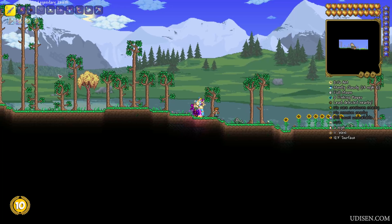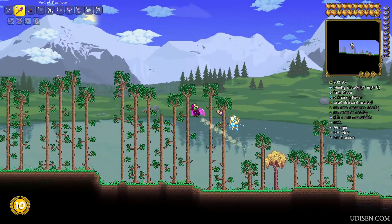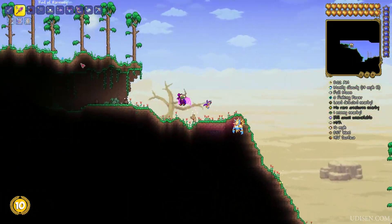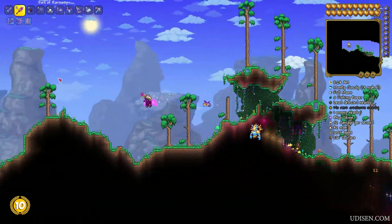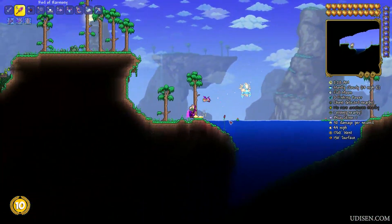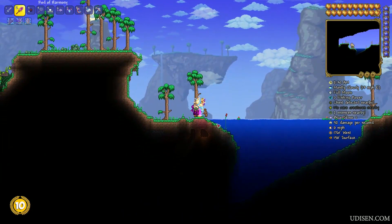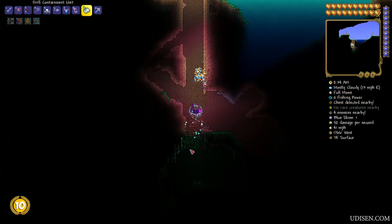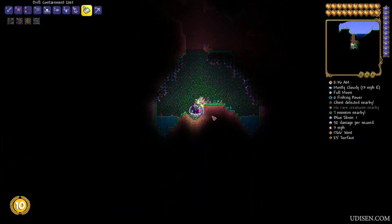Let's get started. In place number 10, simply go all the way to the left before you find a simple lake on the surface — nothing very fancy or special here. Find the left side of this place, use a drill, dig down easy, and that's place number 10.